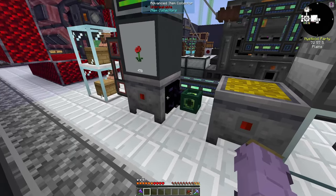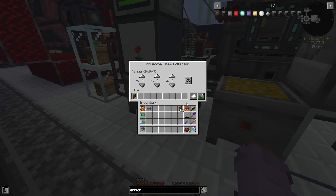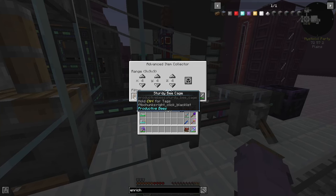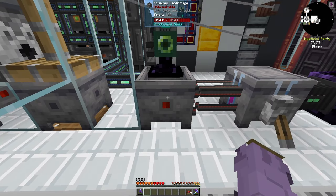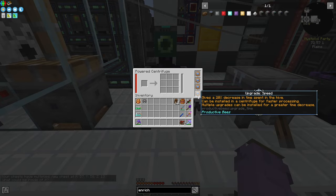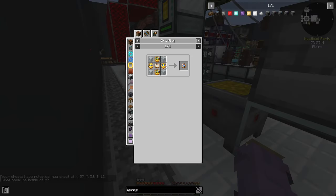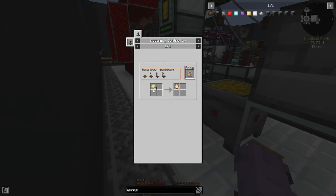I've made a few upgrades. I added an advanced item collector here with a sturdy bee cage as its whitelist, and another advanced item collector with a blacklist for sturdy bee cages — so this one only picks up sturdy bee cages, and this one picks up bee genes. I've also added speed upgrades in all of these machines. They're pretty easy to make — just requires some clocks, some comb blocks (which is just four combs), and the upgrade bases we made last episode.